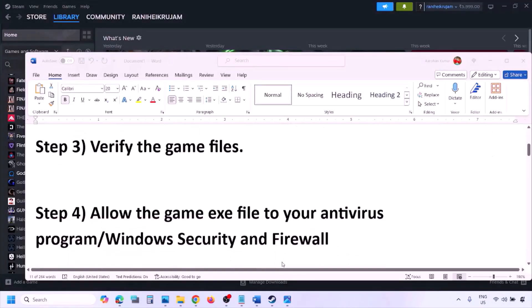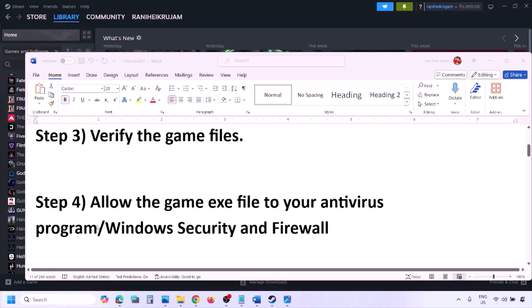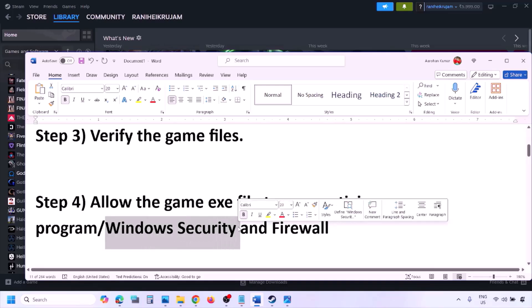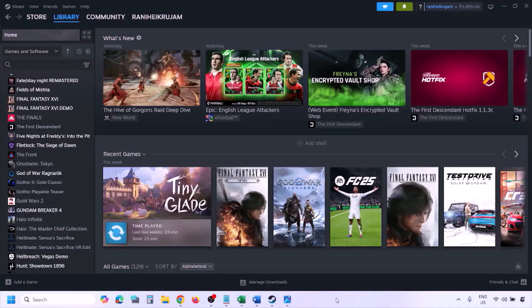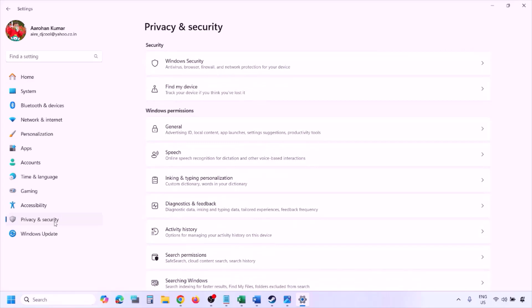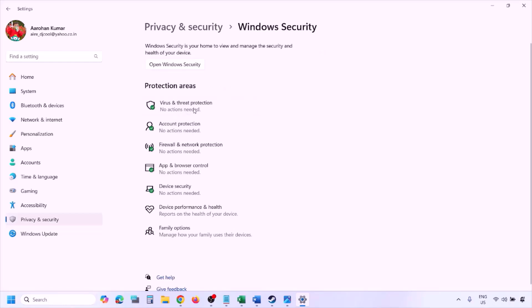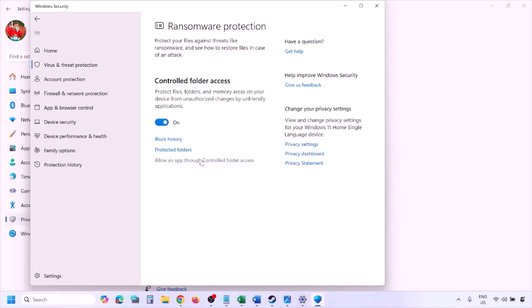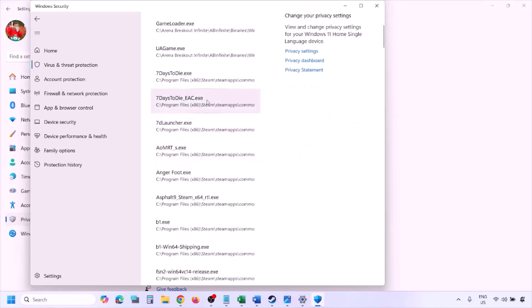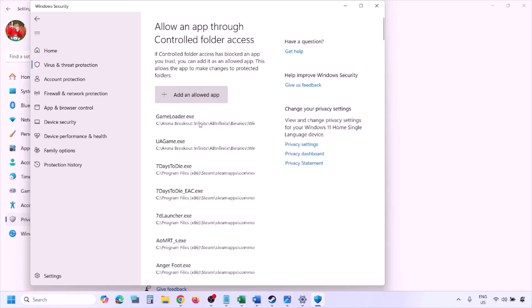The next step is to allow the game exe file to your antivirus program. If you have any third-party antivirus like Avast, Norton, Bitdefender, or McAfee, make sure you allow the game exe file. If you're using Windows Security, open Windows Settings, go to Privacy and Security (Windows 11) or Update and Security (Windows 10), click on Windows Security, then Virus and Threat Protection. Scroll down and click on Manage Ransomware Protection, then click 'Allow an app through Controlled Folder Access,' click Yes, then click 'Add an allowed app' and Browse All Apps.